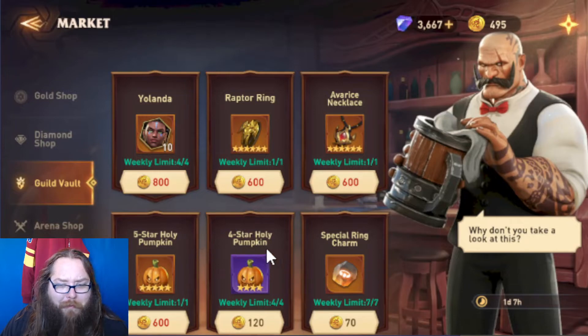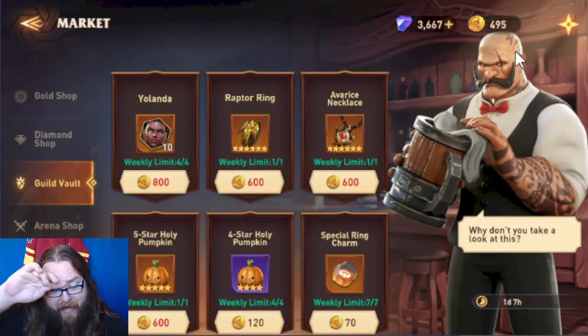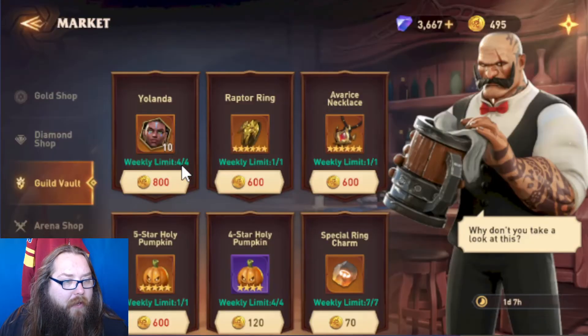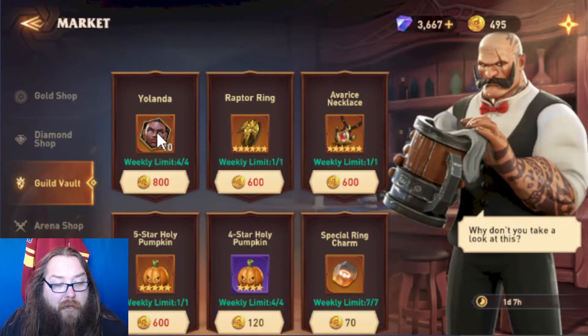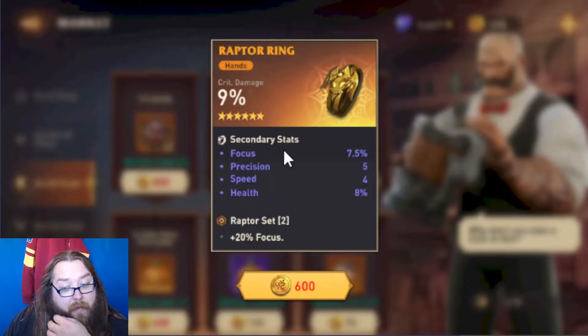Now we're going to get into the real meat of it — the guild vault. We're a very active guild and this is all I've accumulated since starting the game, essentially. I think I'm like 10 to 12 days in since launch. These look phenomenal. You're going to need 100 of her shards to synthesize her, and then you're going to need six more copies to ascend her. Is this a good value? I don't know — it's 10 shards once a month, so it's going to take you a year to get her. Looking at some of this gear: it's phenomenal. You've got percentage health, percentage focus, precision, and speed — these are amazing stats, as well as a percentage stat on the main slot up top.